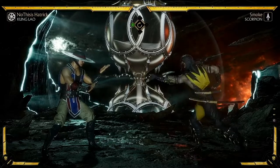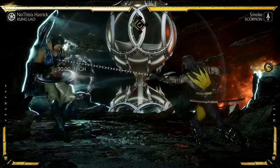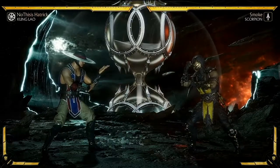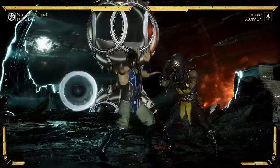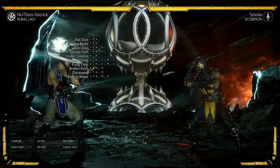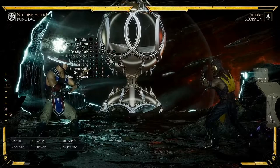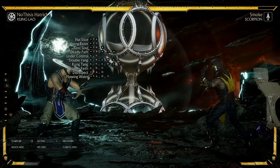The last thing to cover are the flaws and weaknesses of this move. First is Kung Lao's mobility — when Buzzsaw is active, he's unable to move, and if he gets hit by a single projectile, the hat will vanish. Also, as mentioned, you cannot grab the opponent while the hat is out, otherwise both players get knocked down. Lastly, you lose access to several moves while Buzzsaw is activated: Hat Slice, Sweeping Razor, Lost Soul, Deadly Pack, Under Control, Double Yang, Kung Tang, Broken Faith, Disrespect, Flowing Water, Heavy Mountain, and the Iron Broom.